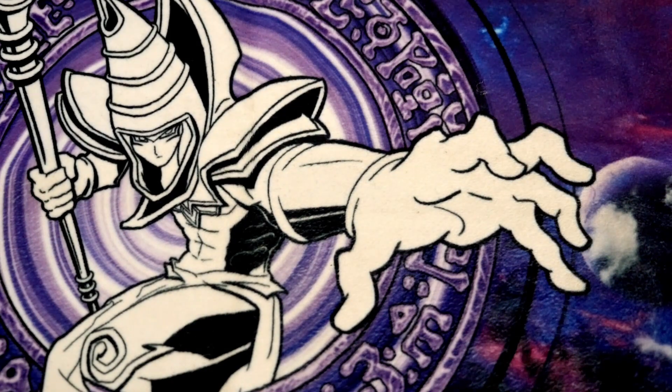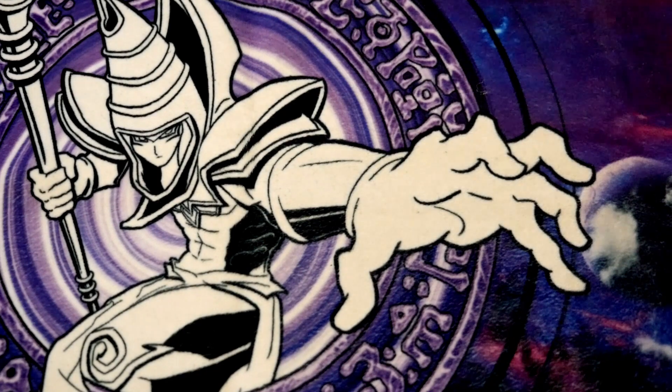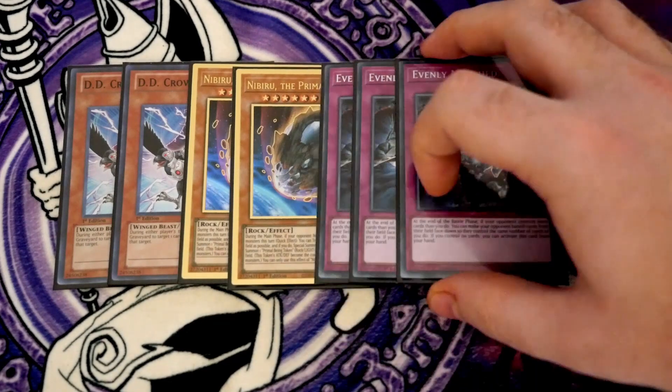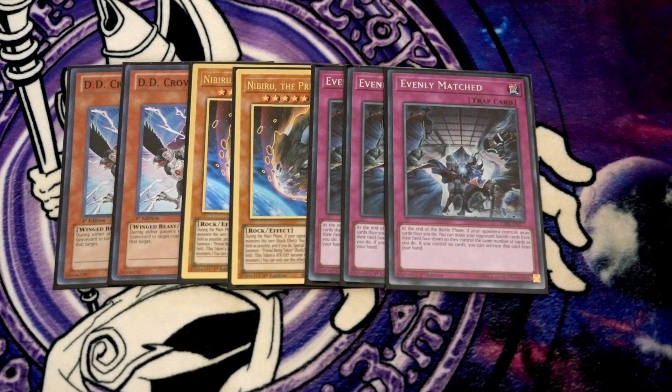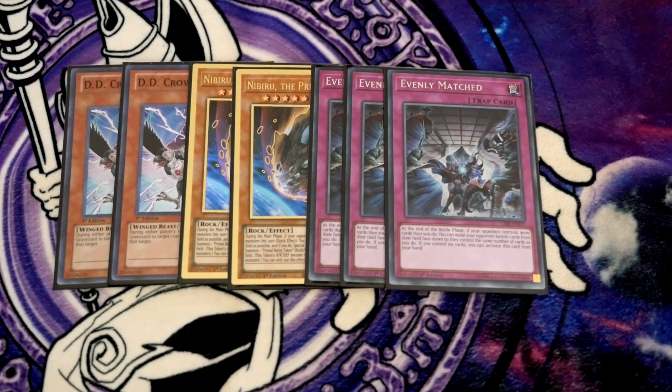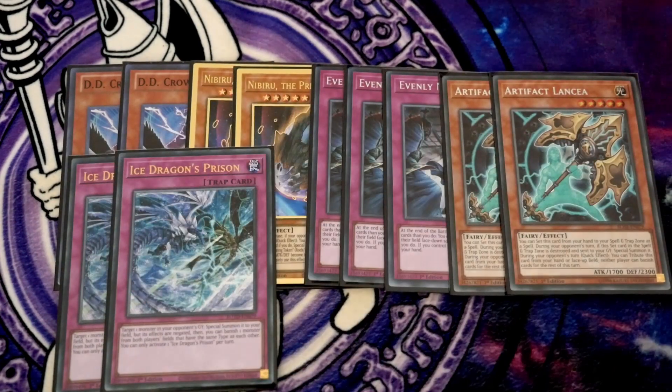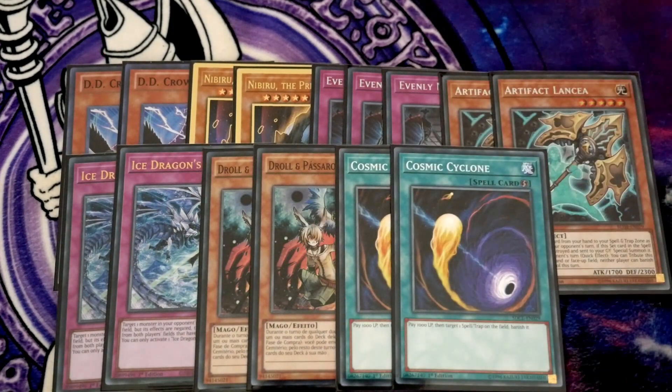For the side deck, it really comes down to personal preference and where you're going to play. My side deck went with more of a range because my locals is a little bit random. I went with double D.D. Crow to deal with the graveyard, double Nibiru, and triple Evenly Matched — I think Evenly Matched is one of those cards that whether it's a rogue deck, combo deck, or stall deck, it's always very useful. Double Artifact Lancer, double Ice Dragon's Prison, double Droll & Lock Bird, and double Cosmic Cyclone. Lots of two-ofs for range. If you know exactly what you're playing at locals, cut the ones you don't need and bump others up — for example, if Lancer is always better than Drolls, take the Drolls out, put in a third Lancer and a third Cosmic. Always make sure you've got backrow hate.